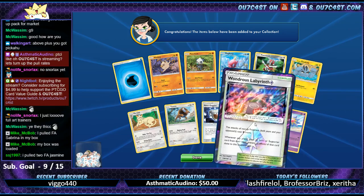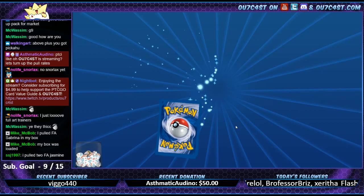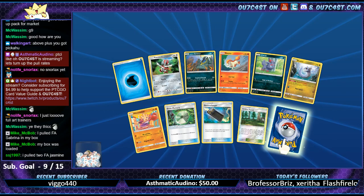Alright, Wondrous Labyrinth in. You guys are making a crazy thing out of the chat. Pulled two full art Jasmines - yo, sounds like you got pretty good luck then.